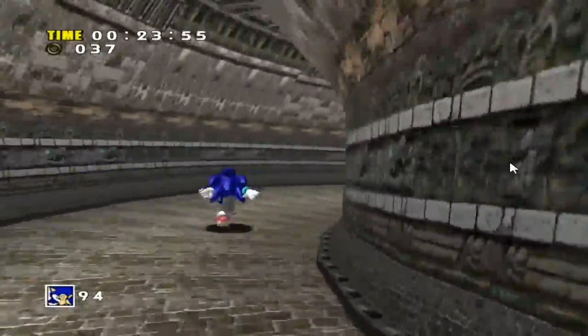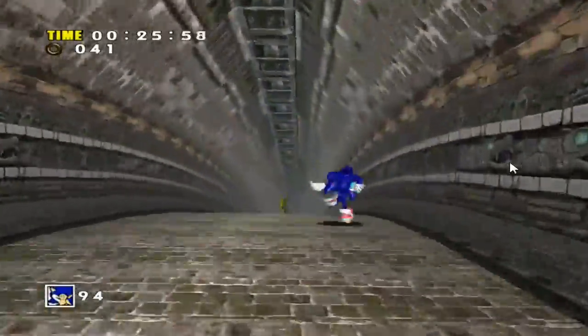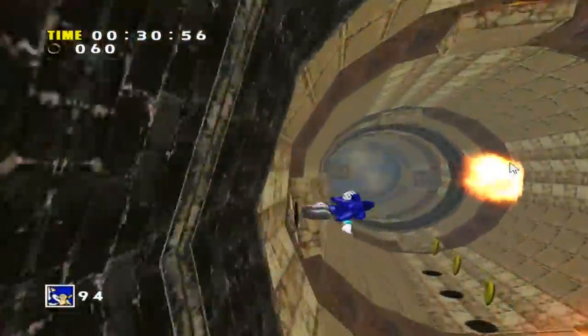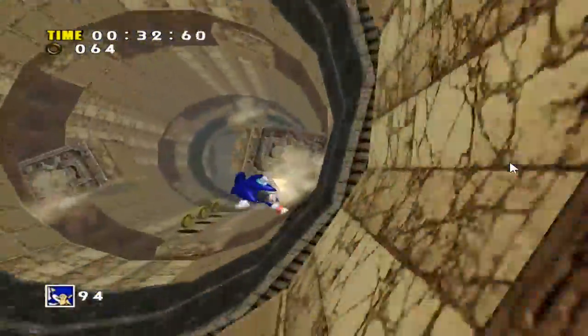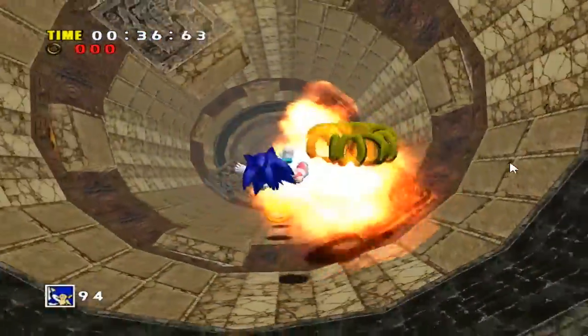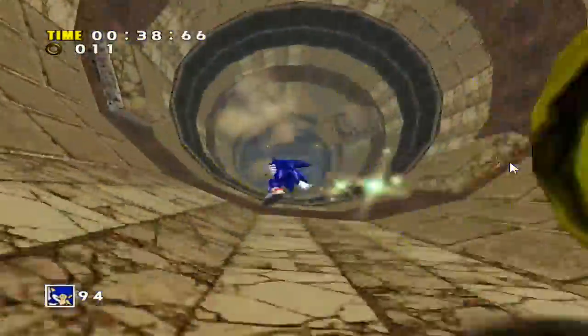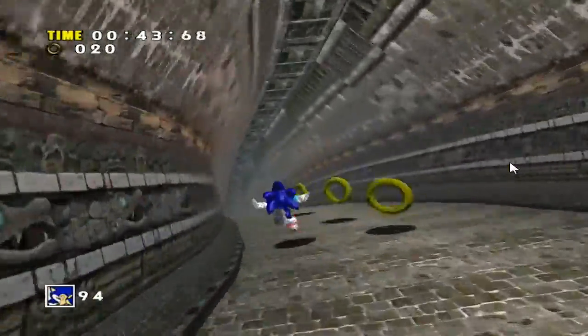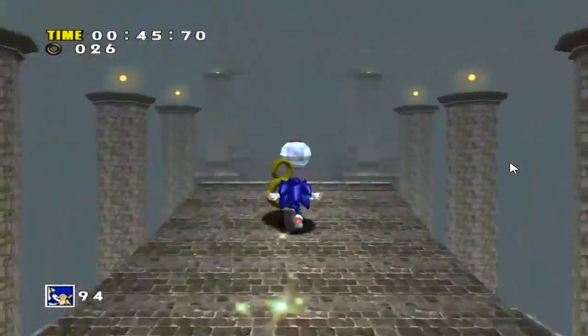The theme here, you may notice, is snakes. We're running through a snake right now — it's like one big body sort of thing, or at least it's supposed to be a serpentine thing. This is something that Sonic's never really done — he's sure gone through these kind of temples before — but it's very out of tone with the rest of this game. Maybe there's a secret we're soon to find out.